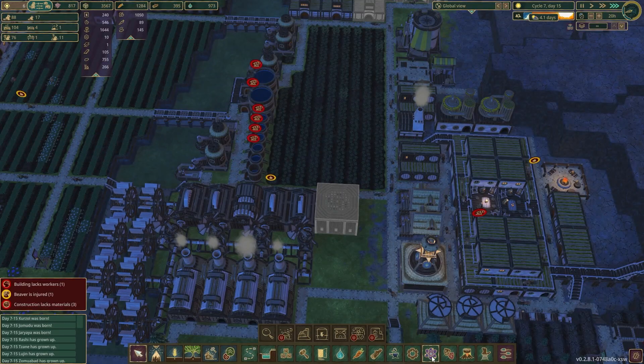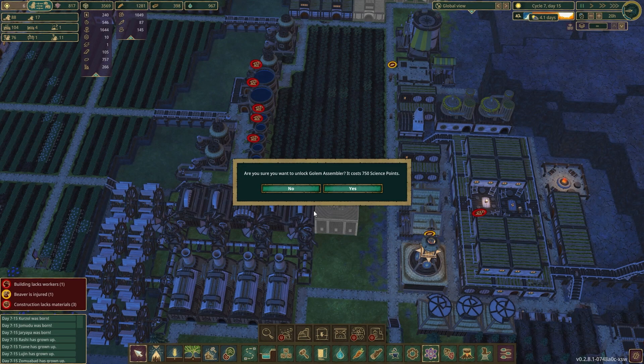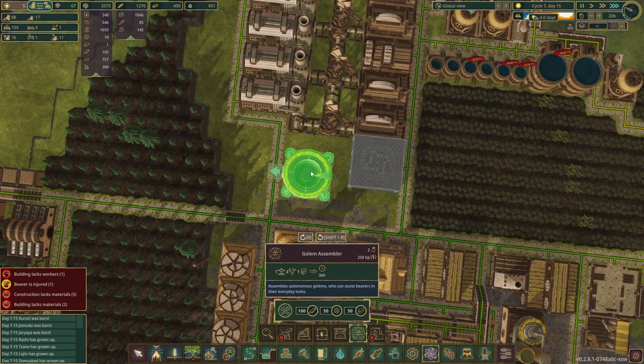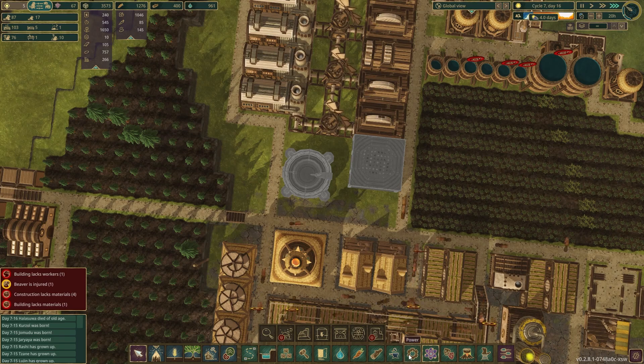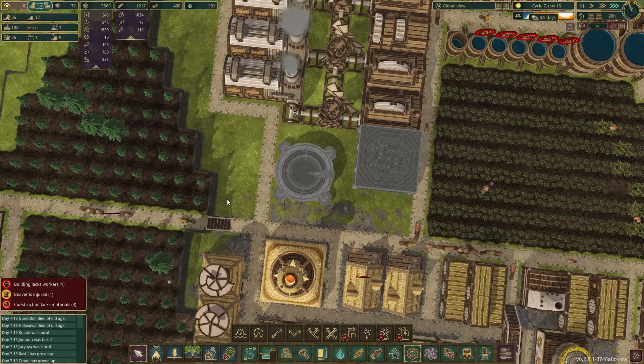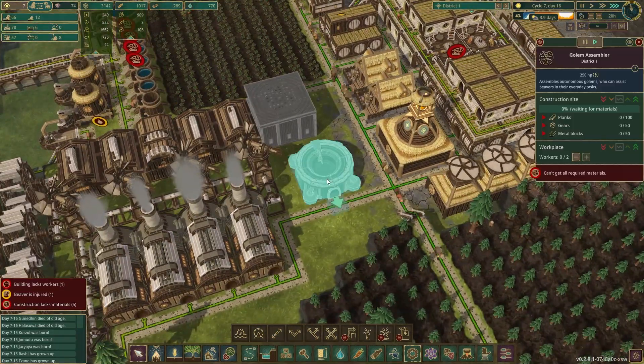We have enough science points to unlock the golem assembler. I know it says golem but goblin sounds funner. It won't let me build it there — we'll build it right here instead and then connect a power source to it. Why do you not want to be plugged in? We'll have to wait until it's built I guess.